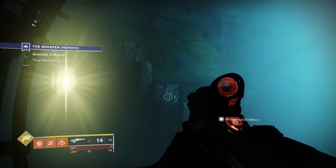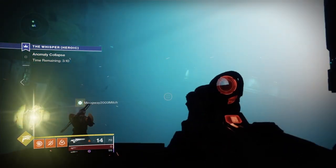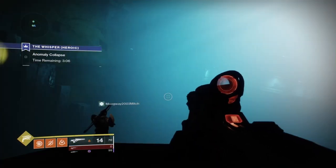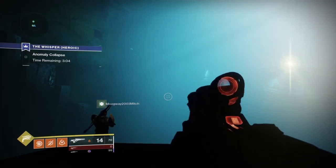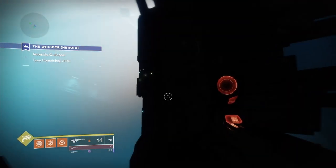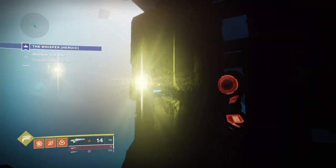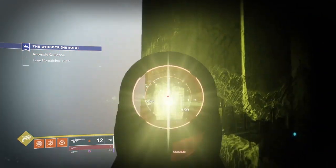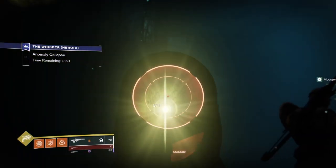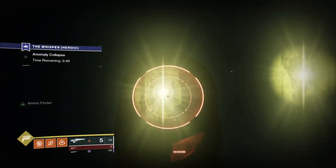To finish off your catalyst you have to run this for 3 weeks in a row on the solar, void, and arc burns, and you have to get the chests as well on each of those 3 weeks to make sure you get enough blight essence. So the codes again are: wave 1 is 1, 3, 5 — wave 2 is 4, 6, 7, 3, 1 — and wave 3 is 7, 3, 1, 6, 4, 2, 5.